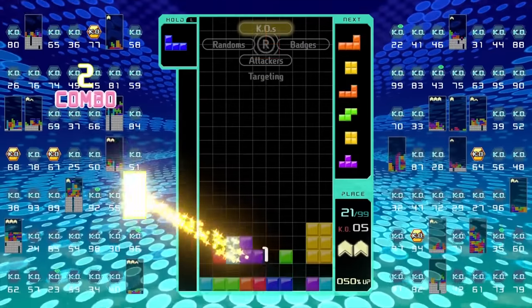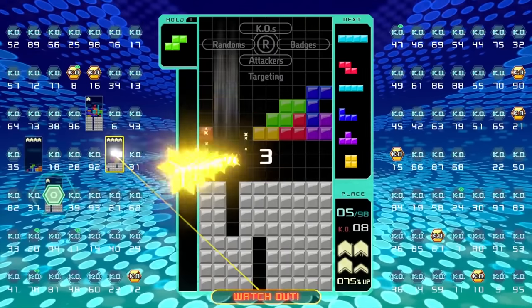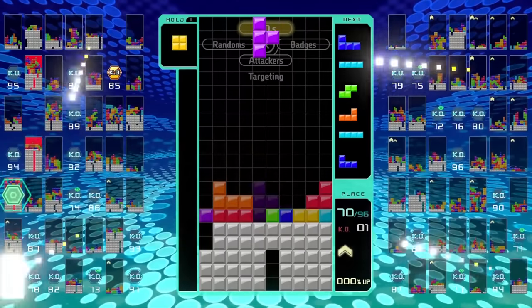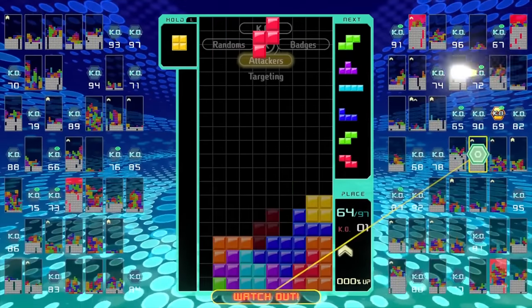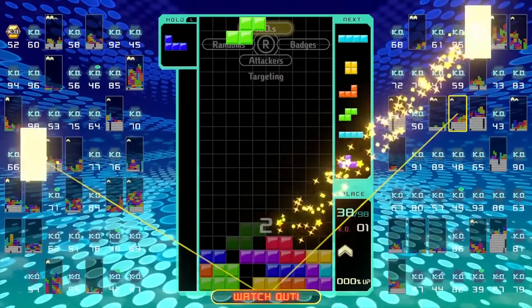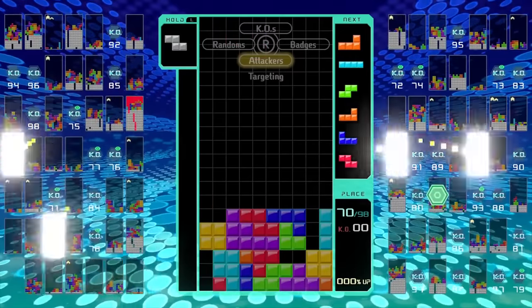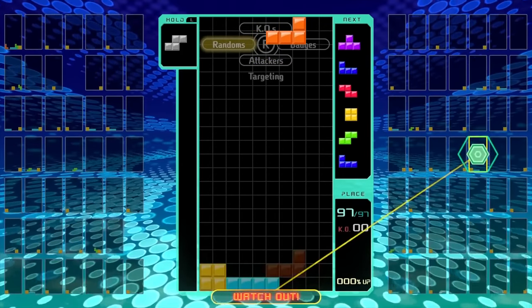Speaking of games you play to kill time, Tetris 99 is another game I've added to my Nintendo Switch Collection. I love Tetris — it's one of my favorite puzzle games, period. Tetris 99 is like the Fortnite of Tetris, where you battle against 99 other players and try to be the last one to survive. There are some unique gameplay elements that help you strategize the best way to defeat your opponents. This is one of the best games you can play to get better at Tetris. They're also adding an offline mode, which I think is dope. Definitely pick it up if you like puzzle games.